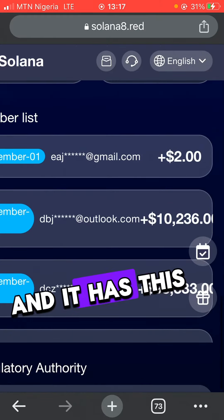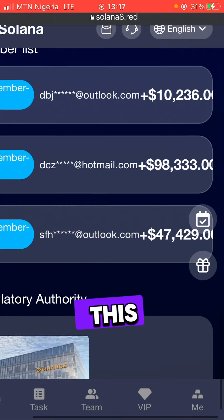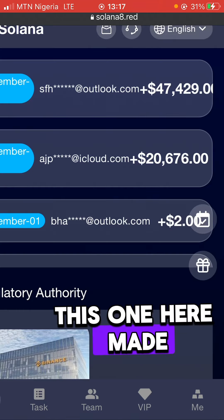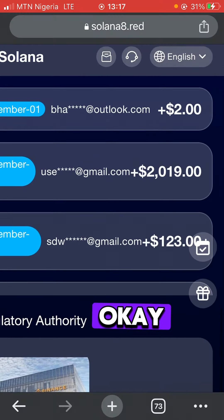This is the Solana website and you can see that this guy here made two dollars, this one made ten dollars, this one made 47 dollars, and the list keeps going on. This is people's emails — this one here made two dollars right now, and that's how people keep making money on the platform.